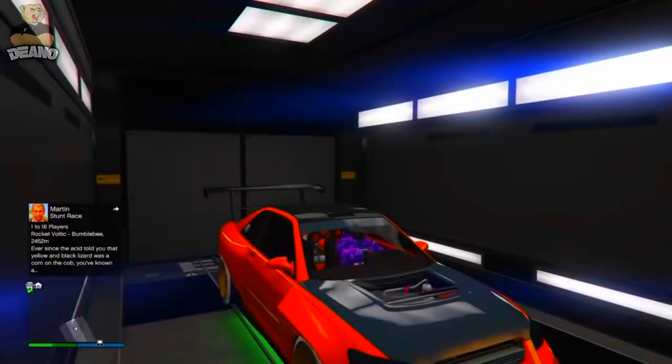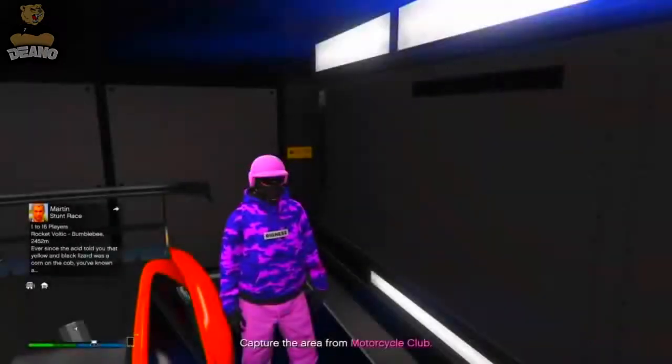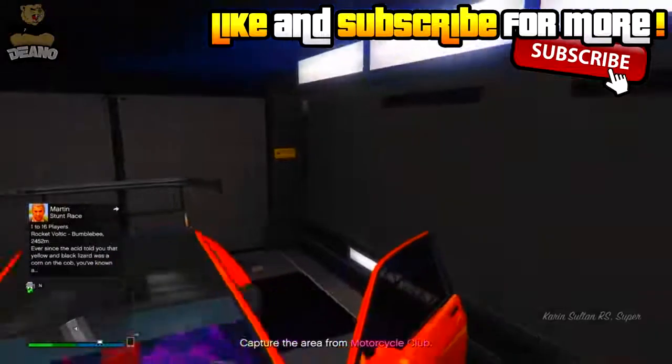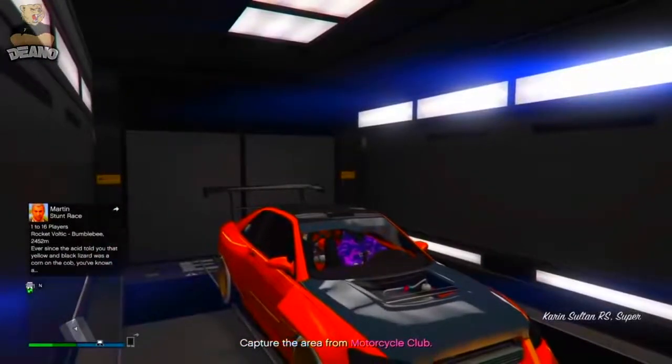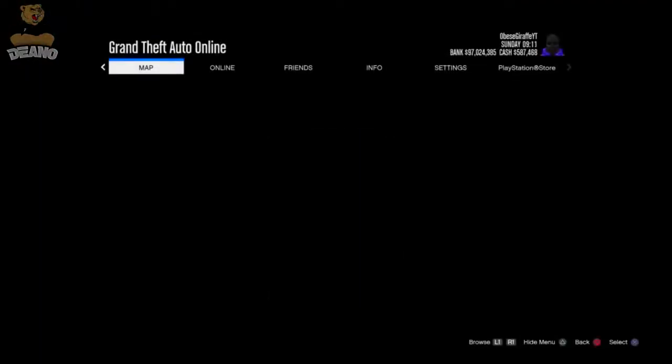You should end up on a black screen like this. If you're not on a screen like this, keep doing it until you get there, and you should eventually spawn outside your MOC on foot. If you don't spawn on foot and instead spawn in the car, that means you're doing it a bit too slow or too fast. Go back in and do all the steps again — get in the car, hold LT or RT halfway, hold the options or pause button, and let go just before you drive out.